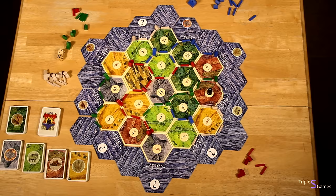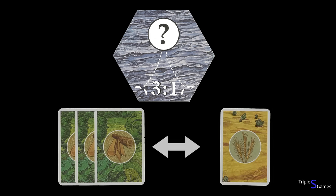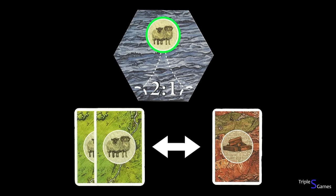If you own a settlement or city that is touching a port, on your turn you are allowed to trade with that port's specifics. Three-to-one ports allow you to trade three of one resource for one of any other. Two-to-one ports allow you to trade two of one very specific resource, as indicated by that port, for one of any other. You don't have to trade if you don't want to.